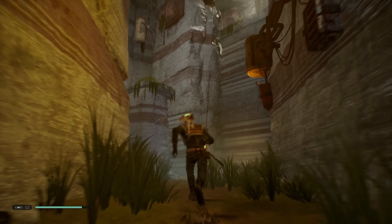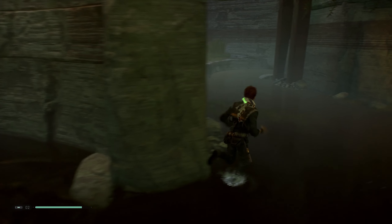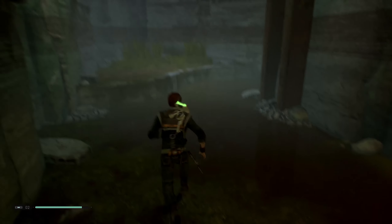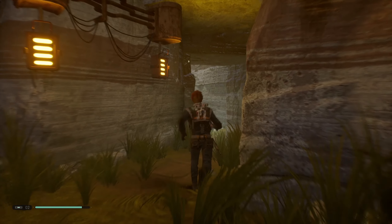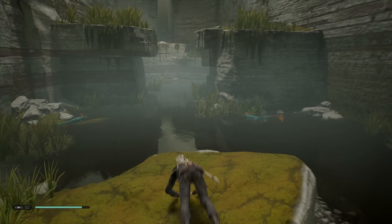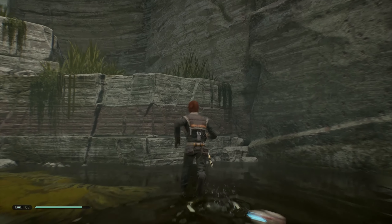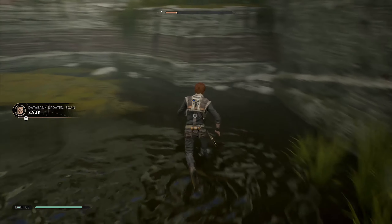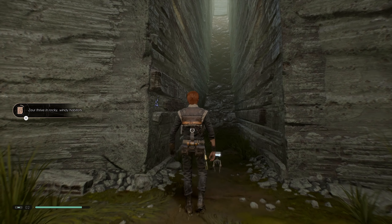I don't even know where to go, to be genuinely honest. Let me check the map — this is exactly where I want to go, but how am I supposed to get there? Maybe I'm supposed to go this direction. There's a platform over there I think I can reach — yeah, I can! Let me drop down and let BD-1 scan this wall. Interesting.